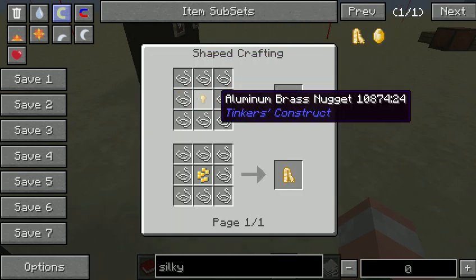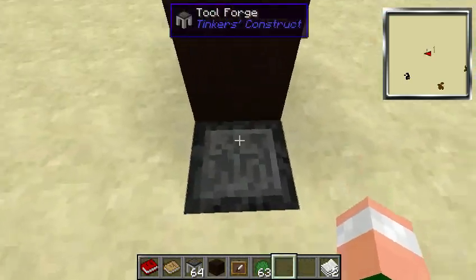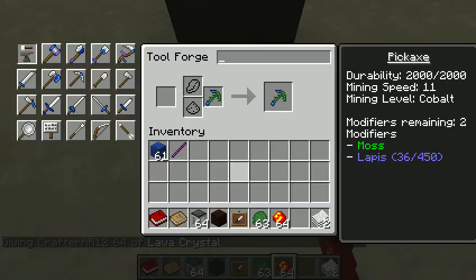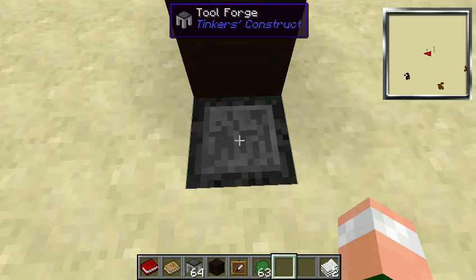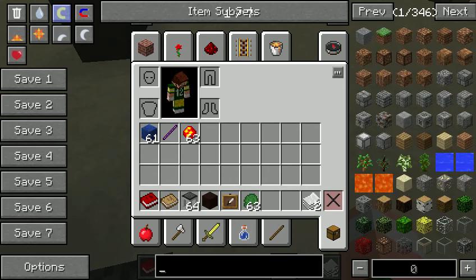The silky jewel is made by silky cloth, which is made by string surrounding a gold nugget. Personally though, I like auto smelt, and that is a lava crystal. Now we can add lava. Also, all the Tinker's stuff keeps everything inside it — kind of like the crafting station. If you guys don't know how to create them, go check out that video about the smeltery in Attack of the B Team.